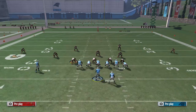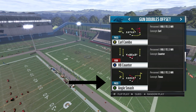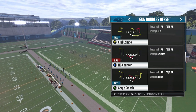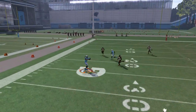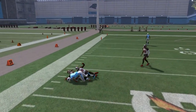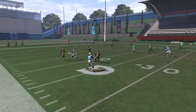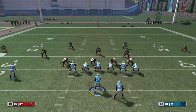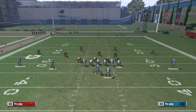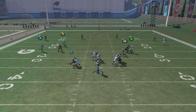Or you can take advantage of the edge defender's new quarter flat assignment in Cover 4 plays and run a smash concept, like the one out of Guns Double Offset in the Panthers playbook. It takes advantage of the edge defender's responsibility of manning up any inside receiver whose route breaks to the outside if there is no immediate threat to his area, so he ends up leaving the outside receiver wide open on the hitch route. You can also mix it up and hot route the outside receiver on a dig to make the edge defender respect that his zone is being threatened and sit down in it, opening up the post corner route.